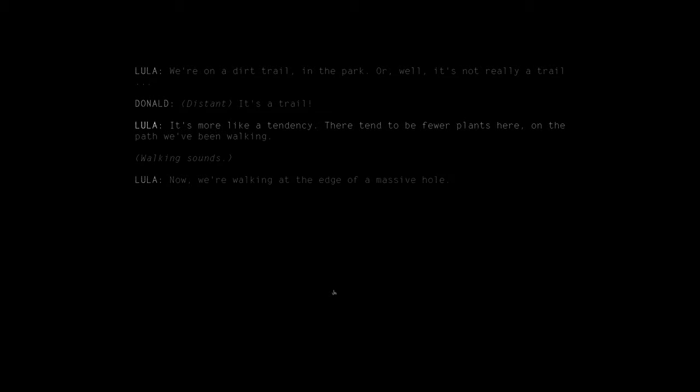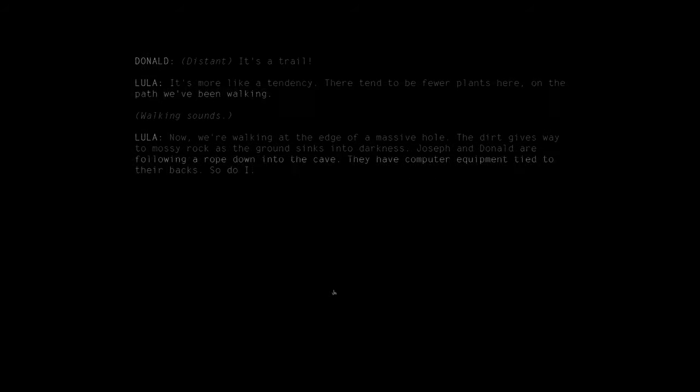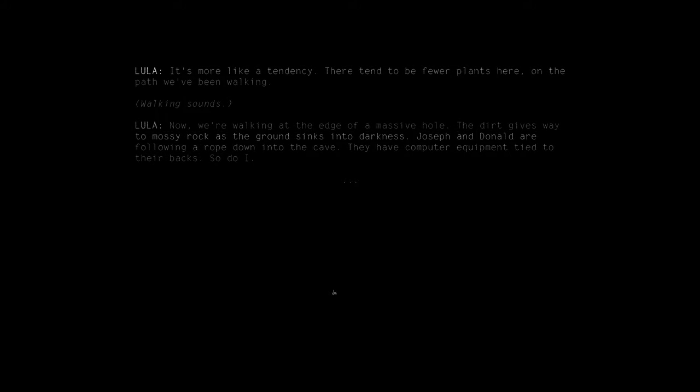Walking sounds. 'Now we're walking at the edge of a massive hole. The dirt gives way to mossy rock as the ground sinks into darkness. Joseph and Donald are following a rope down into the cave. They have computer equipment tied to their backs. So do I. Wait a second — this is something that happens later.' A massive hole, Joseph and Donald taking a rope down into the cave with computer equipment. Remember — in Act 3, we end up in the Hall of the Mountain King and play on the Xanadu computer, a text adventure game, and I think within the text adventure we end up going into a giant hole with the computer equipment.